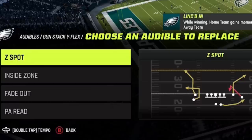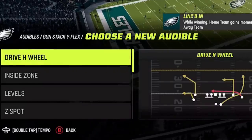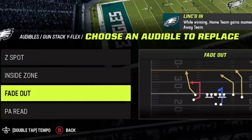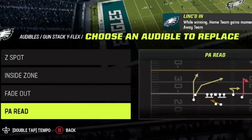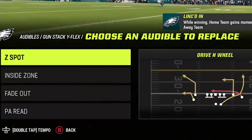My four audible plays are all designed around one-play touchdowns. The first is the Drive H Wheel, which is a one-play touchdown against most man coverages and Cover 3. My second play is my run play — either the inside zone or the halfback quick base. My third is the Fade Out, a one-play touchdown against Cover 2 man and zone as well as Cover 4. My last play is the PA Read, which is a one-play touchdown against Cover 2 man and zone as well as Cover 4 match and regular. With those four audible plays alone, I have multiple one-play touchdowns to different areas of the field against every single defense in the game.